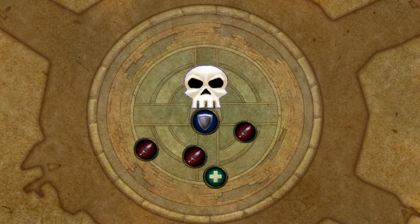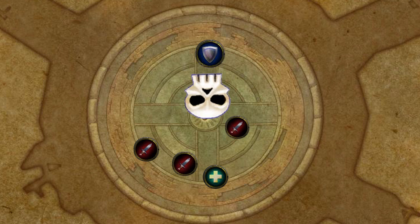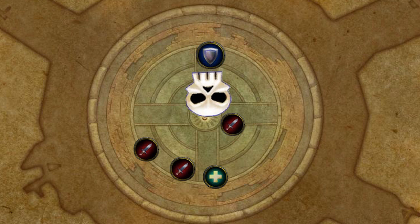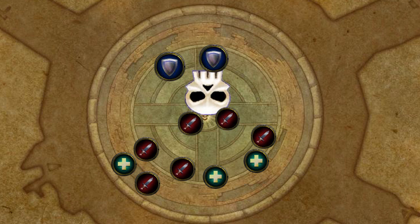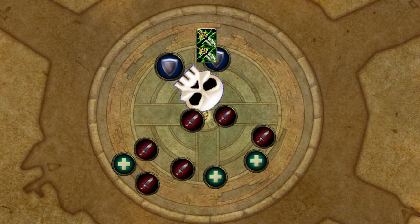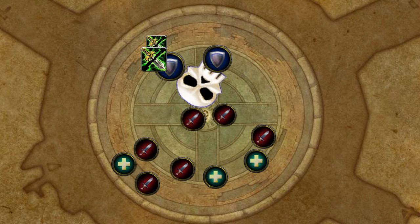A good tip while leveling: whenever you're going to tank something, face the back of it toward the group, because a lot of bosses have conal attacks that hit in a cone in front and could hit your group members too. When tanking in a raid with another tank, you want to make sure you're taunting off of certain stacking mechanics. For example, a boss might reduce your armor by 20% and keep stacking — 40%, 60% — until you die. So you and the other tank need to taunt off of each other to switch the debuff. A taunt is a spell that immediately grabs the attention of your current target.